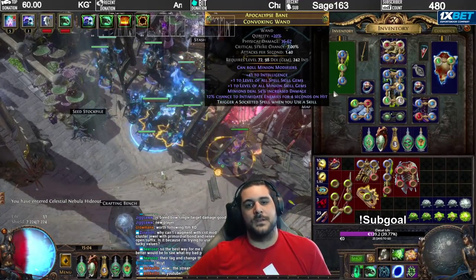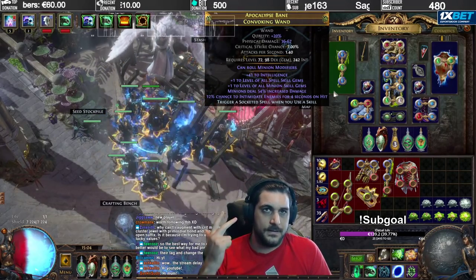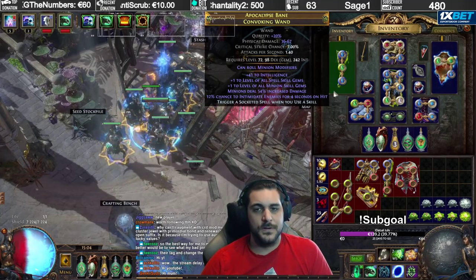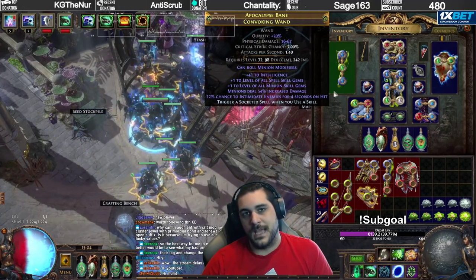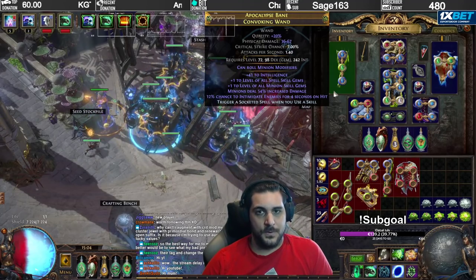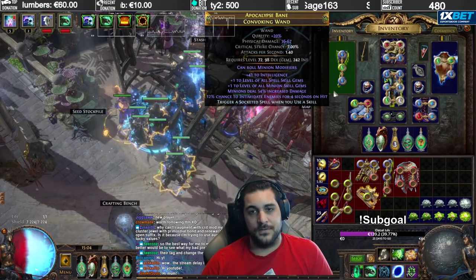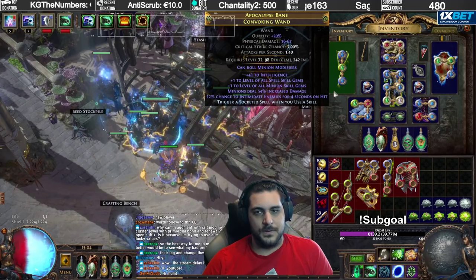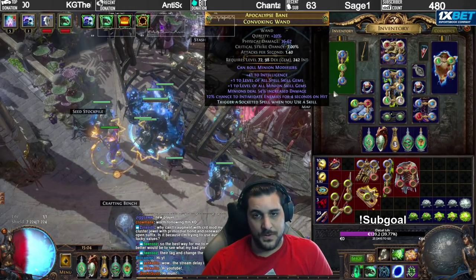The weapon has plus 1 to minion skills and plus 1 to spell skills, done with a 4-socket resonator using Jagged, Shuddering, Metallic, and Corroded Fossils — averaging about 1 in 5 tries to get plus 2. You can also use a fractured Alva-dropped wand with fractured minion damage and double damage for minions, but then you can't get the influence mod. The Intimidate mod from Hunter influence has a very high probability of hitting, and the damage difference compared to Hatred aura effect is rather small, which is why I went with Intimidate.